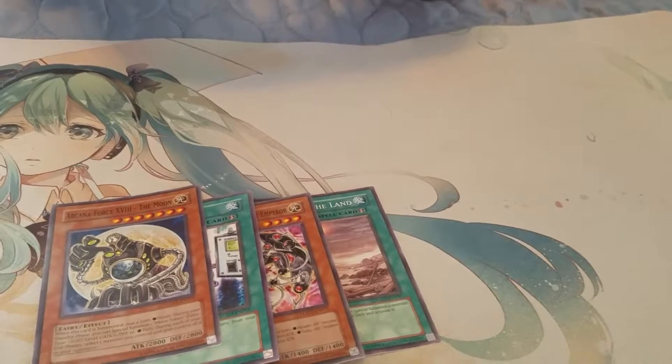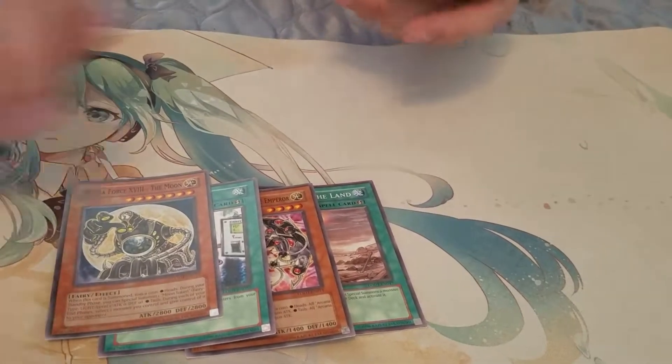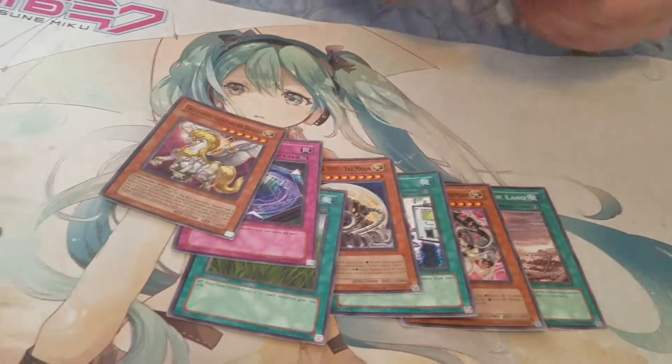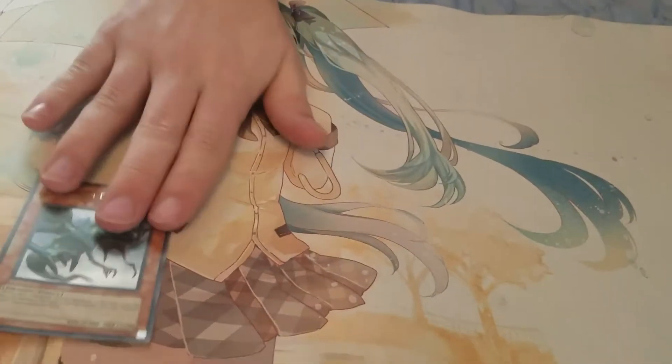It points off some of the monster — you can special summon this card from your hand, and two of your monster zones cannot be used. Okay, but still a cool card. Also got Wetlands, that's cool, Summon Limit, Light Swarming Dragon, and Space Gift. So we'll put the hollows up there.